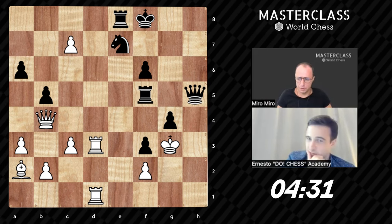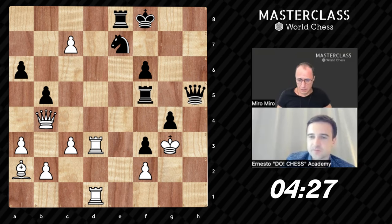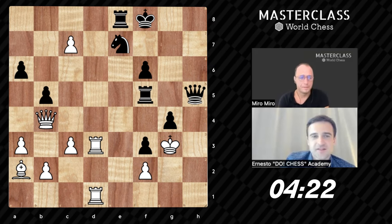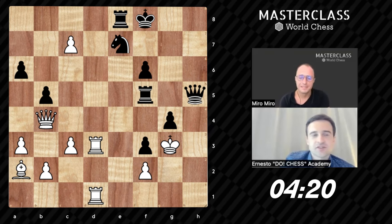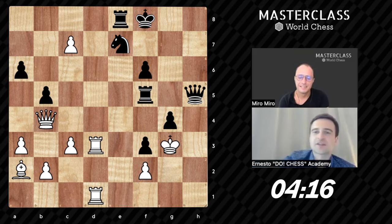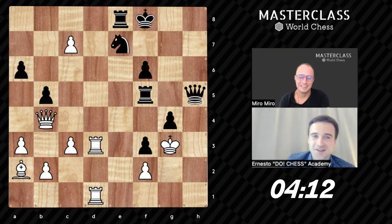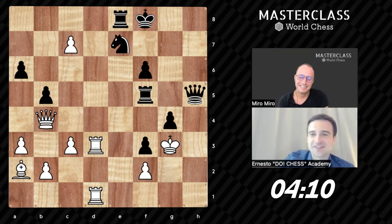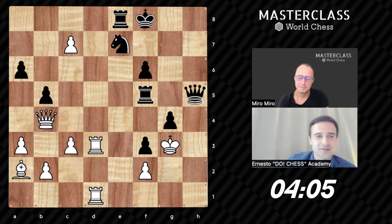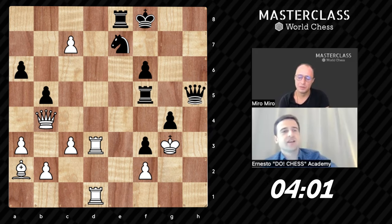We cannot do much about this threat. This is overwhelming somewhat. How difficult the position becomes even more clear if you split the board into two parts. If you split it left and right side, the white king is absolutely alone against all the black pieces.